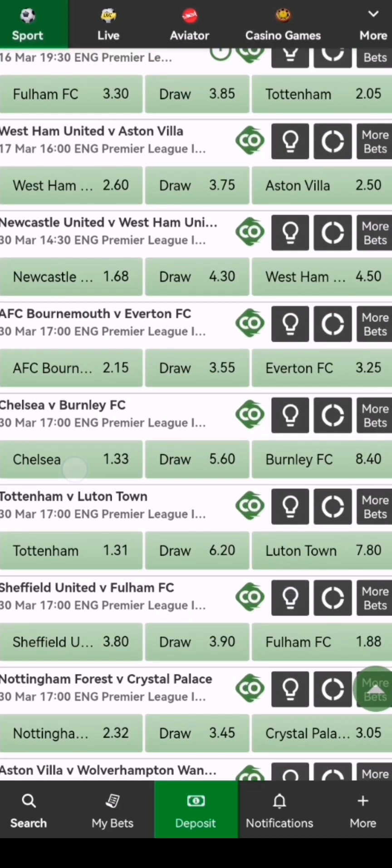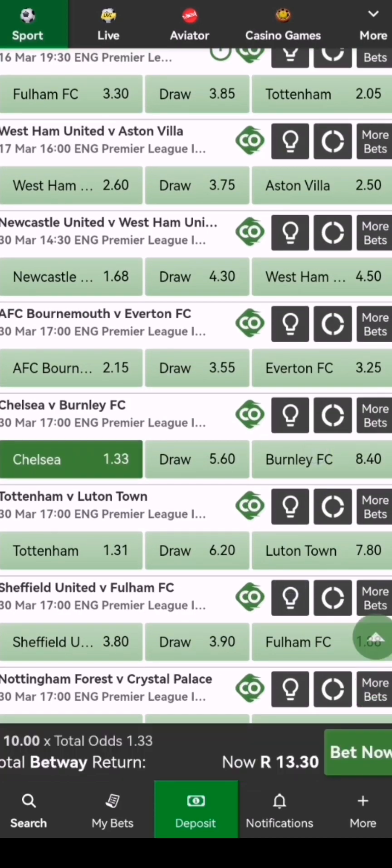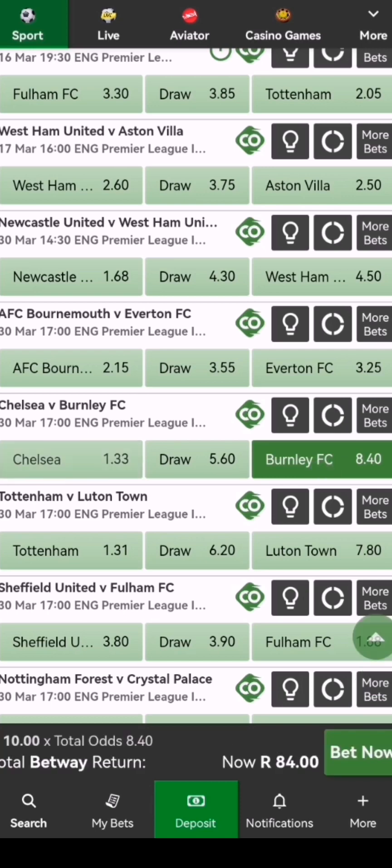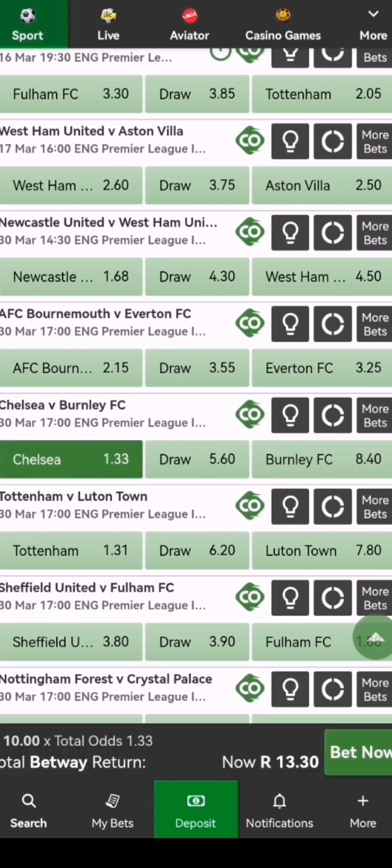We're going to look for teams like these — let me just highlight so that you can see. As you can see, we have five odds on draw and also the other team, Chelsea, we have 1.33. So we're going to look for teams like these. We're going to choose Chelsea as a winning team, and also we're going to choose this one as a winning team because if we see the odds on draw, we can tell that we have at least six odds.